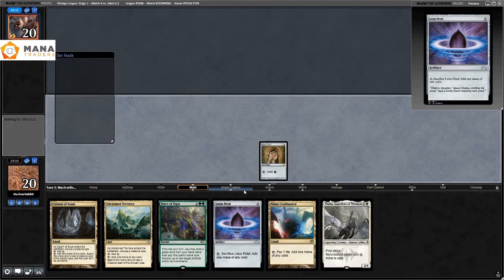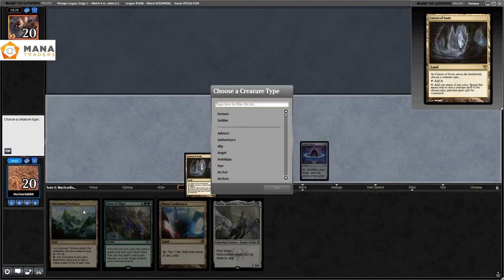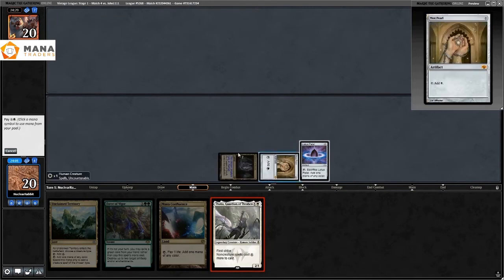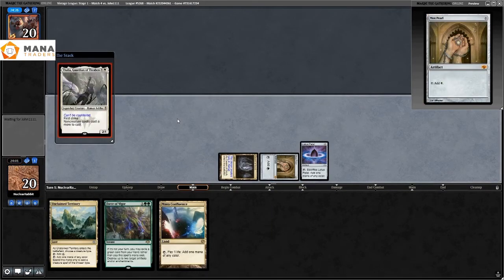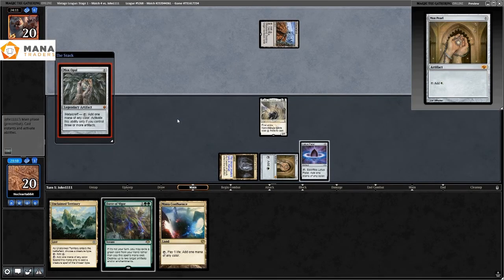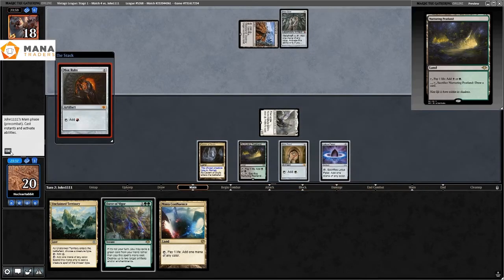Game two: I play Mox Bull, Lotus Petal, and try to do the same thing they did to me in game one — Cavern of Souls on Human, then Thalia — just hoping to mana-tax them out of lands. Thalia comes into play: non-creature spells cost one more. They pay one for a Mox Opal. I attack for two. They play Mox Ruby and tap that mana for a Stonecoil Serpent — another Standard card.